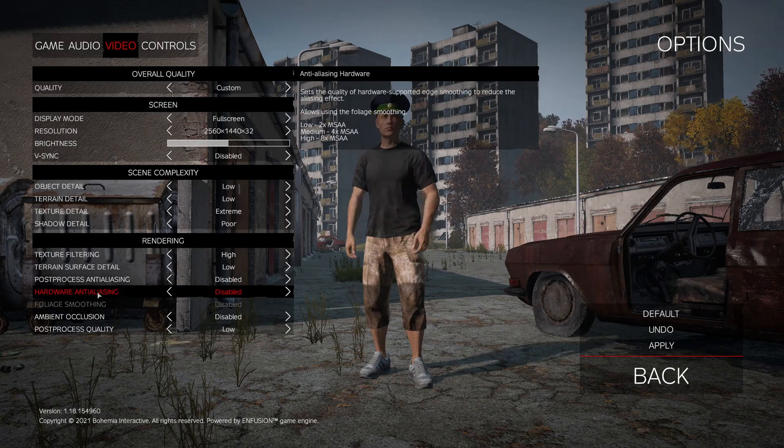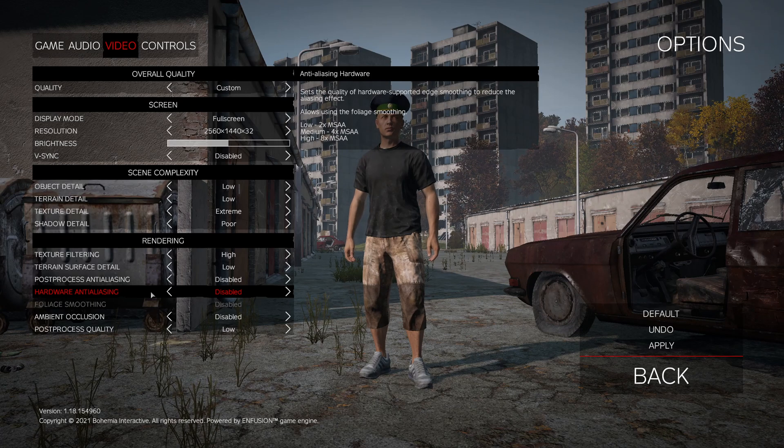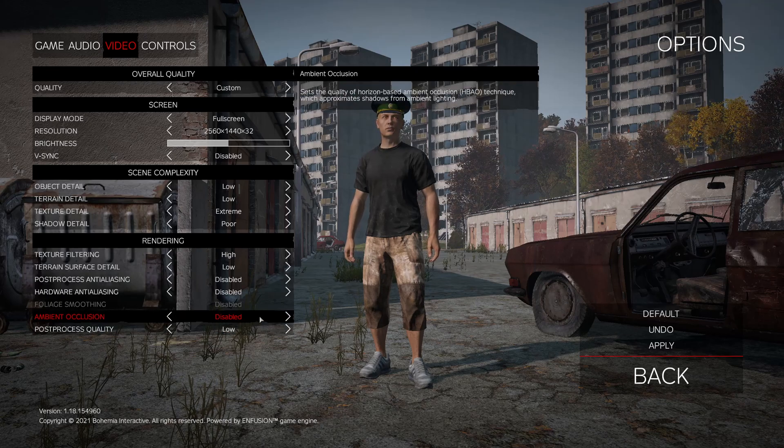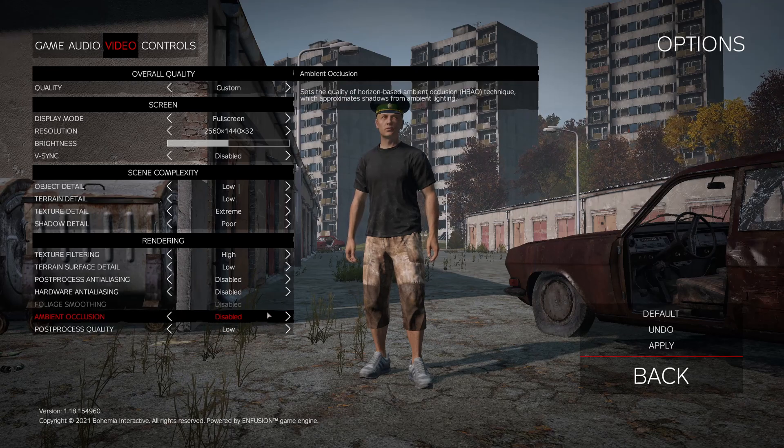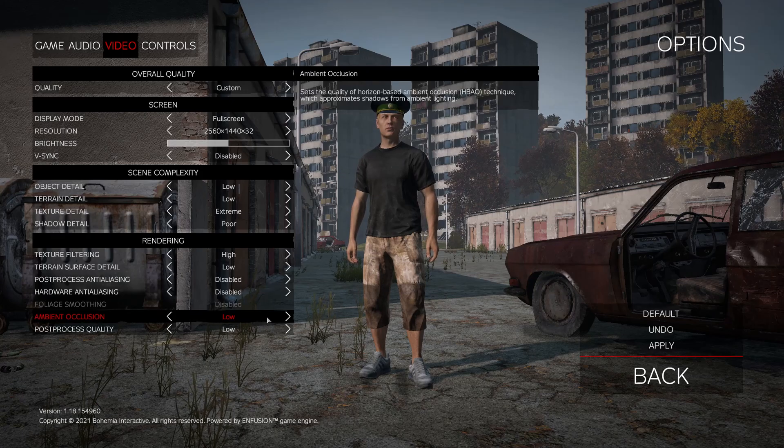For Hardware Anti-Aliasing (MSAA), I don't recommend it on old or low-end computers, but if you have a decent machine you can run Medium easily. For Ambient Occlusion, I recommend disabling it for maximum FPS — comparing Extreme to Disabled the game looks flat, so if you don't like that you can try Low, losing about 3% FPS but it will look better and less flat.